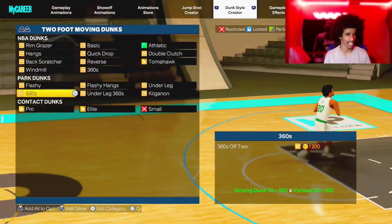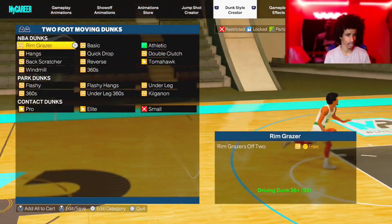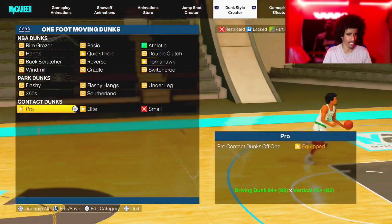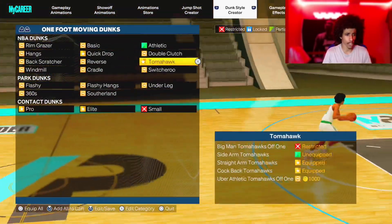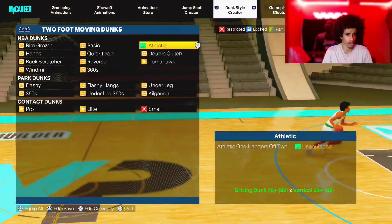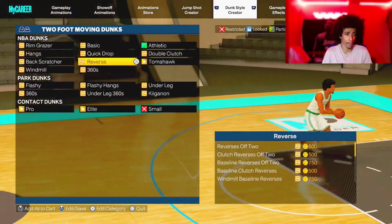For the alley-oops, I just have Elite Contact dunks and Athletic — I bought the Athletic two-handers. I don't really have anything else other than Pro and Elite. What carries me is literally my Tomahawks for the one foot and then the two foot. I've got two Tomahawks equipped for the two foot as well.